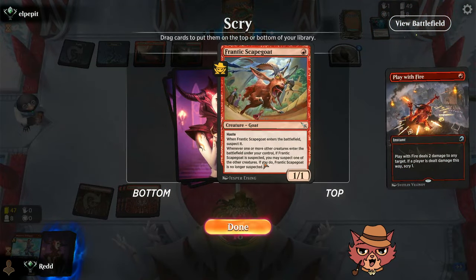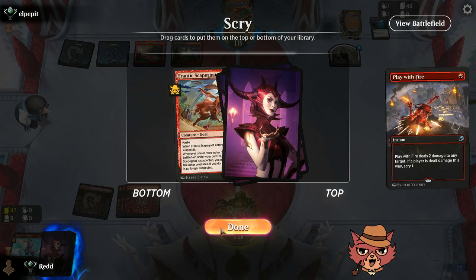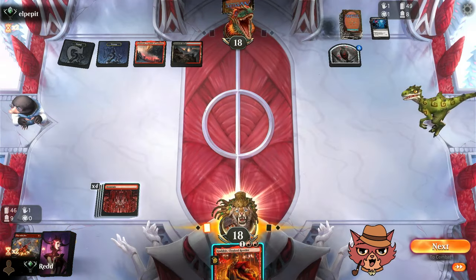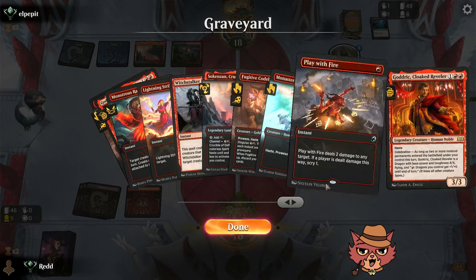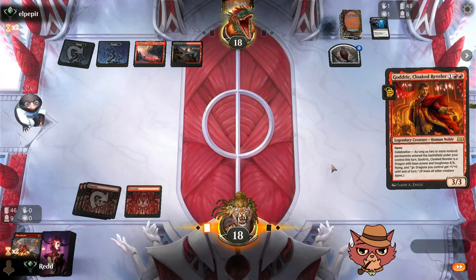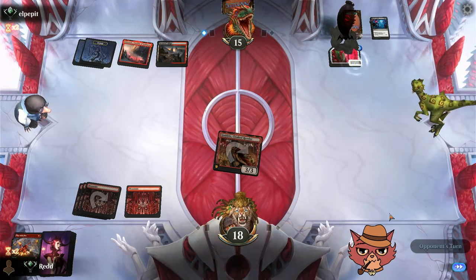This would have been a great game to have Connecting the Dots on the board to showcase when replenishing matters — right now is when replenishing matters, when we're slowed down this significantly. Peseech the Mirror — each player sacrifices two creatures and discards two cards. That Rankle's Prank got rid of everything we owned. We have Play With Fire to their face at least — get that scry.